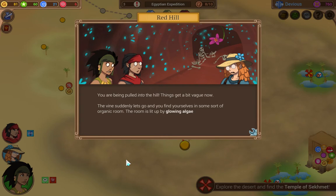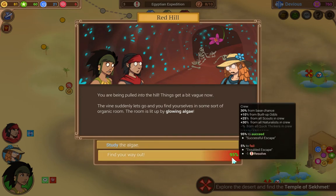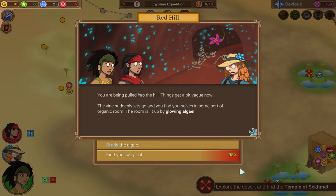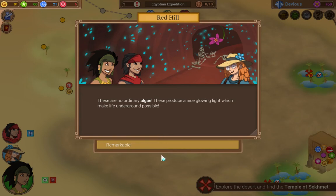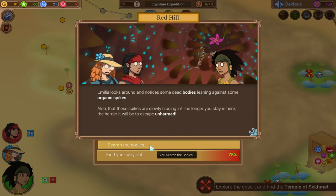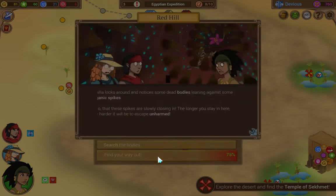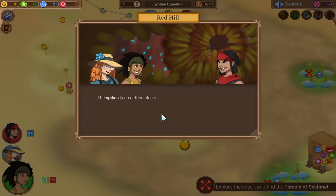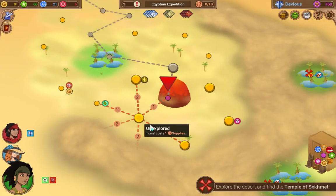You are pulled into the hill. Things get a bit vague now — the vine suddenly lets go and you find yourselves in some sort of organic room. The room is lit up by glowing algae. Now we have the chance to stay in here — the longer we stay, the worse this chance gets. Let's stay in once. This is no ordinary algae — these produce a nice glowing light which makes underground life possible. Melee looks around and notices some dead bodies. Now we could search the bodies and get some treasure, and go down to like 50 on this, but I think I'm going to stop here — that way I won't have to use my tools and still have a good chance of success. We escape — we stand at the foot of the hill and take a look back at the amazing flower. That was not that helpful.